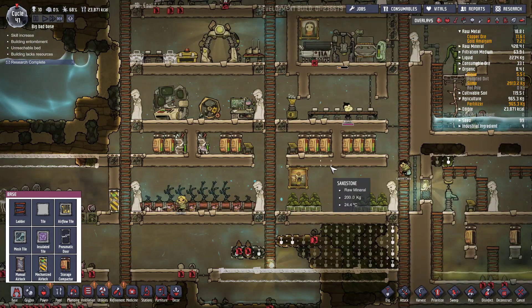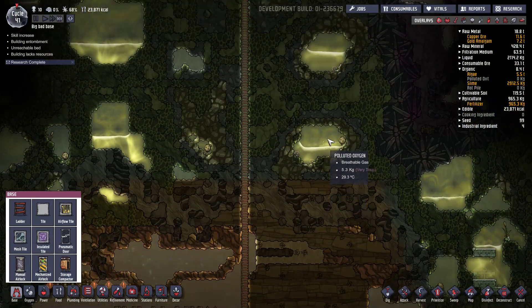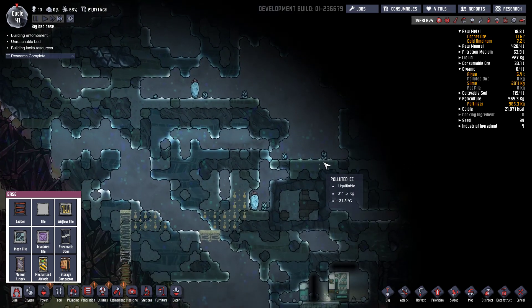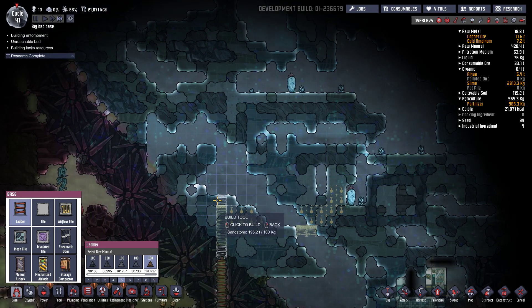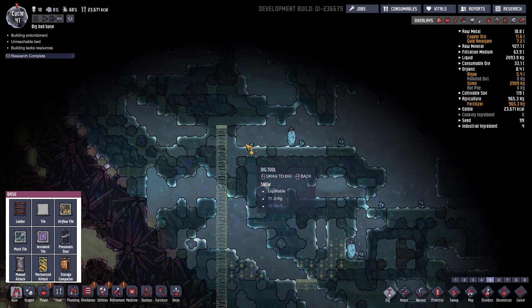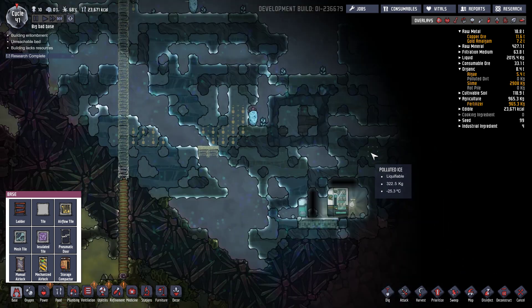La rose propose de récupérer de l'eau dans le biome de neige. J'ai déjà essayé dans une partie précédente de faire fondre la neige. Ça demande des quantités de chaleur incroyables et un temps dingue. Donc là j'ai pas trop envie de retenter parce que ça n'avait vraiment pas bien marché. J'ai pas l'impression que c'est la fonction première de ce biome, même si c'est très tentant bien sûr.